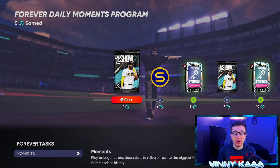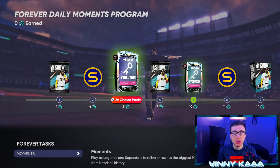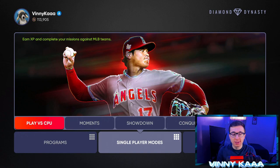Daily Moments are super easy — one moment a day earns you pack rewards, stub rewards, jerseys, and ball player items. When MLB The Show 22 comes out, it will be the April Daily Moments program, offering more packs, more stubs, and players you can earn at the end of the program. It's a super easy way to earn yourself some stubs and free packs where you can pull live series diamonds.